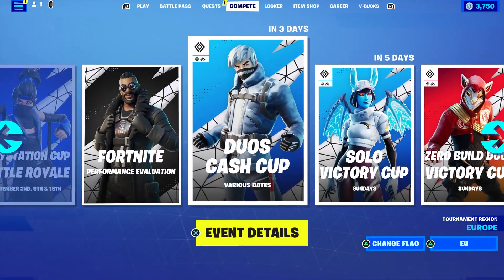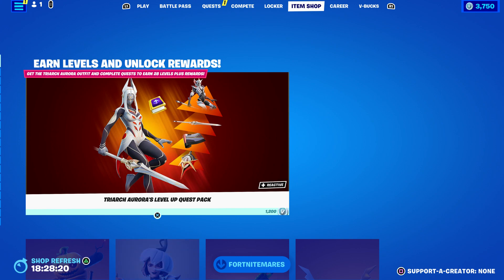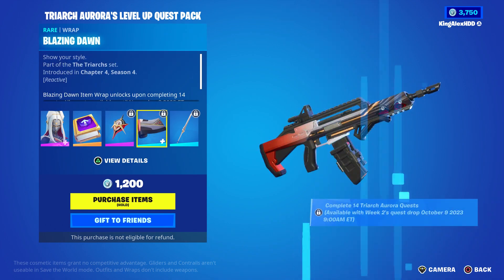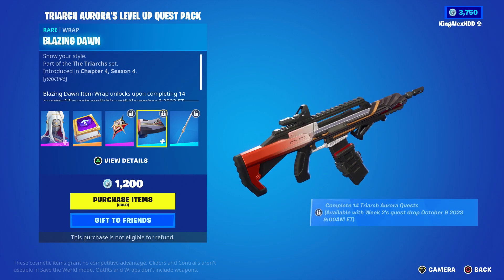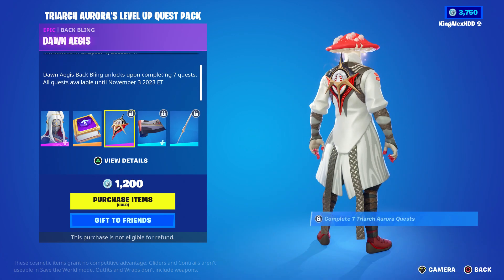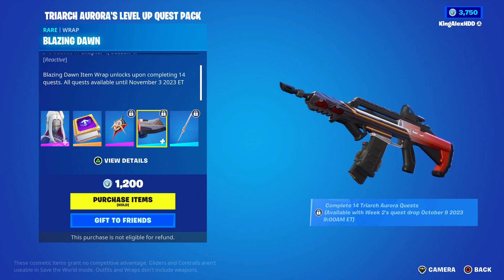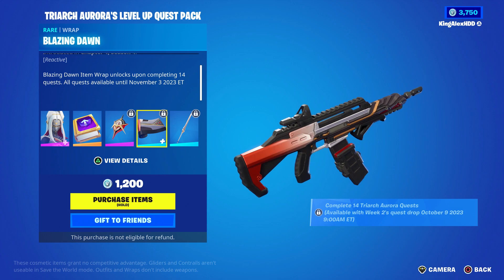That's pretty much it for today. If anybody wants a skin from the item shop, make sure to leave a like, subscribe, turn on notifications, and share the video. One important thing: make sure you unlock the back bling first so you can do the week two quests — you cannot unlock the wrap unless you unlock the back bling first. Collect seven level up tokens, then complete 14 level up quests to get the wrap.